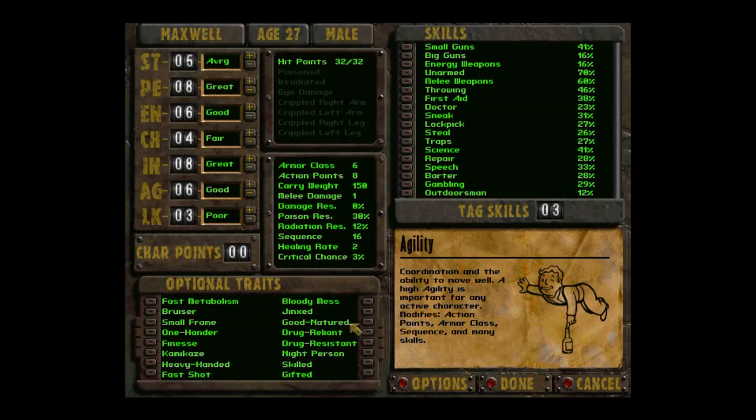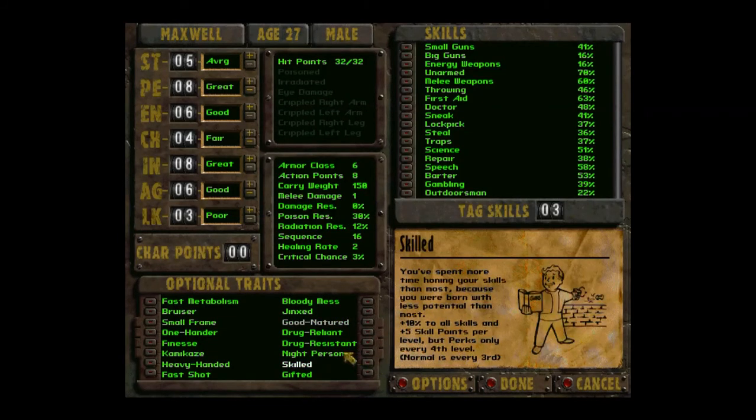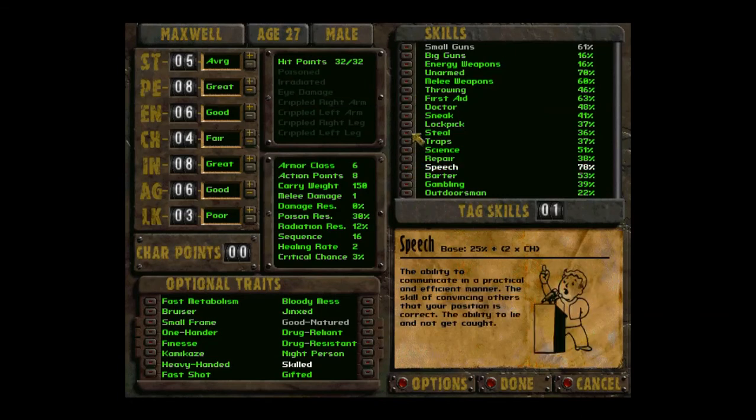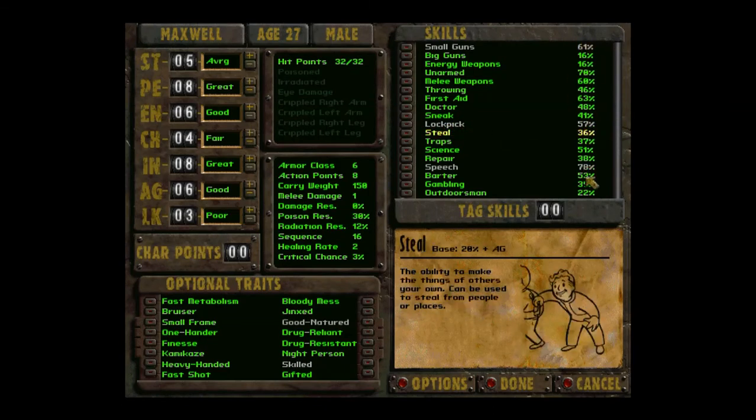We are going to go with Good Natured and Skilled - makes him nice and helpful. Going to go with Small Guns, Speech, and Lockpicking. Lockpicking is going to be good - mainly these three skills. Let's get started.